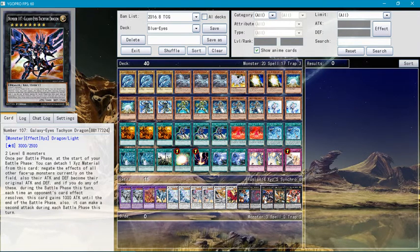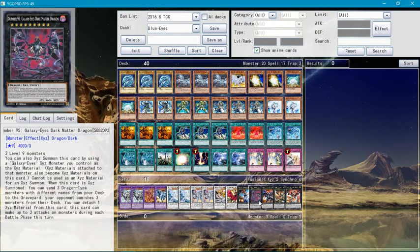Number 107 Galaxy Eyes Tachyon Dragon — once per turn, at the start of the battle step, you can detach one XYZ material from this card and gain the effects of all other face-up monsters currently on the field. Their attack and defense becomes their original values. During the battle phase, each time an opponent's card effect resolves, this card gains 1,000 attack until the end of the battle phase, and it can make a second attack during the battle phase. If you don't need to XYZ further, you can use this card effectively, but I usually XYZ summon up to Galaxy Eyes Dark Matter Dragon.